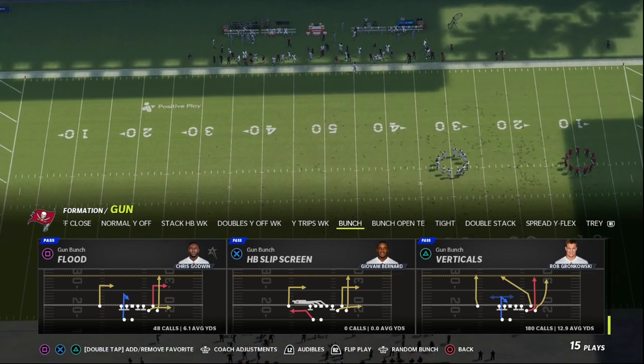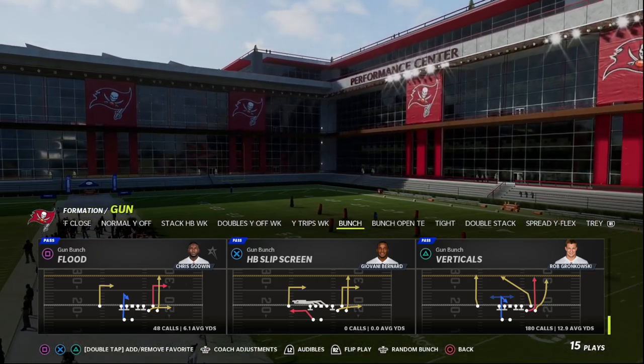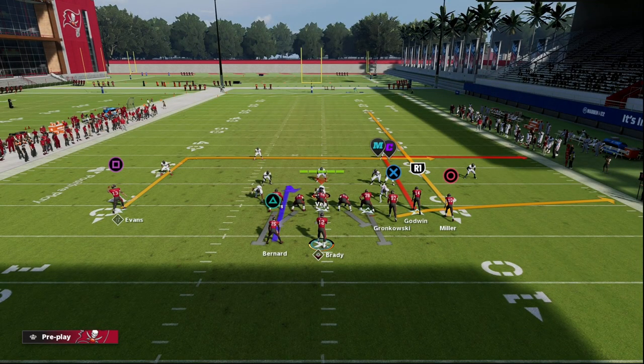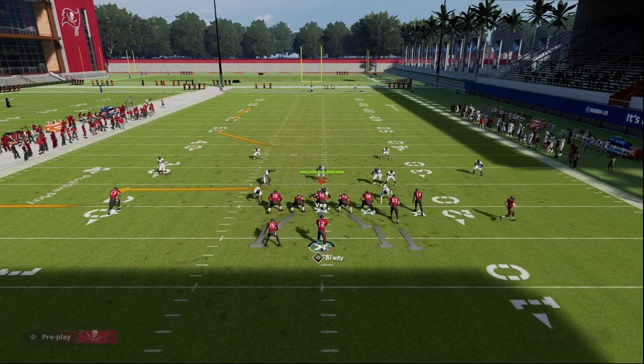Let's talk about the play Flood. There are a lot of different setups you can do with this. From a quick snap perspective, one of the things that really makes this good is this out route running at 15-yard depth. I call it a constraint play because number one we can quick snap this play, and number two it's different than other plays in the formation.